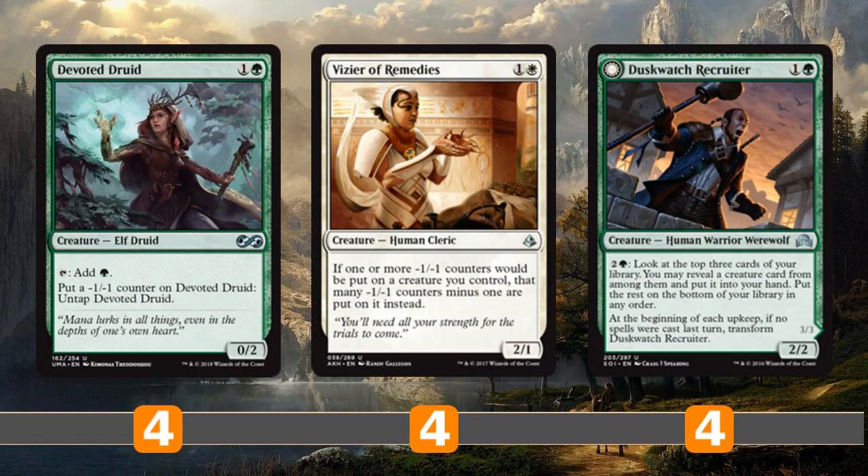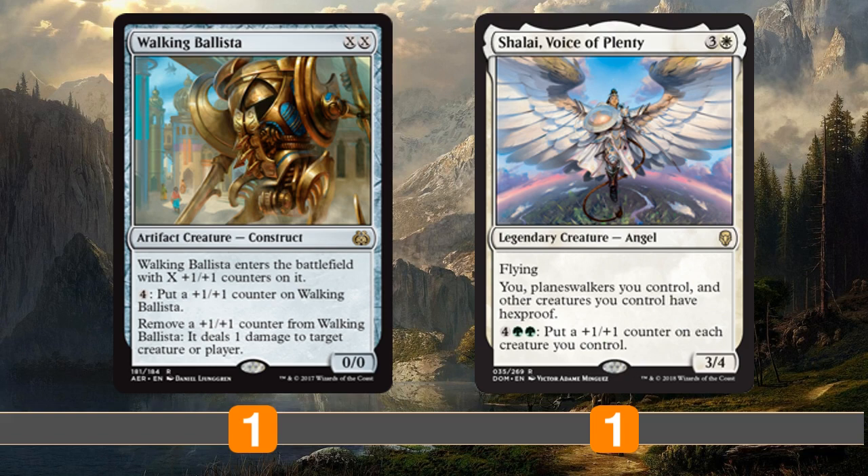If you're unaware of how this combo works: Devoted Druid is basically a mana dork, but you can put a minus 1, minus 1 counter on him to untap him. Vizier of Remedies says you can put that many minus 1, minus 1 counters - so it takes zero counters to untap Devoted Druid, generating infinite green mana. We then get out a Duskwatch Recruiter to infinitely loot our entire library by activating his ability as many times as we want to dig for win cons. Our win cons are mana sinks: Walking Ballista, which can put infinite counters on it to blast the opponent for infinite damage, and as a backup, Shalai, which gives our creatures hexproof and can infinitely put 1/1 counters on all our guys.